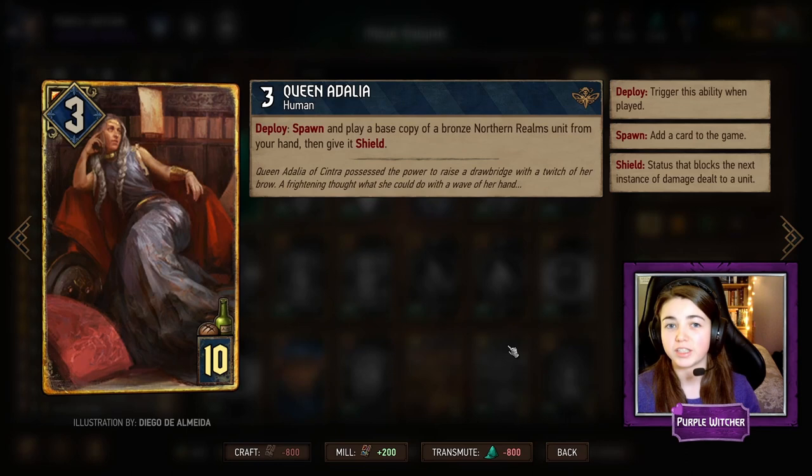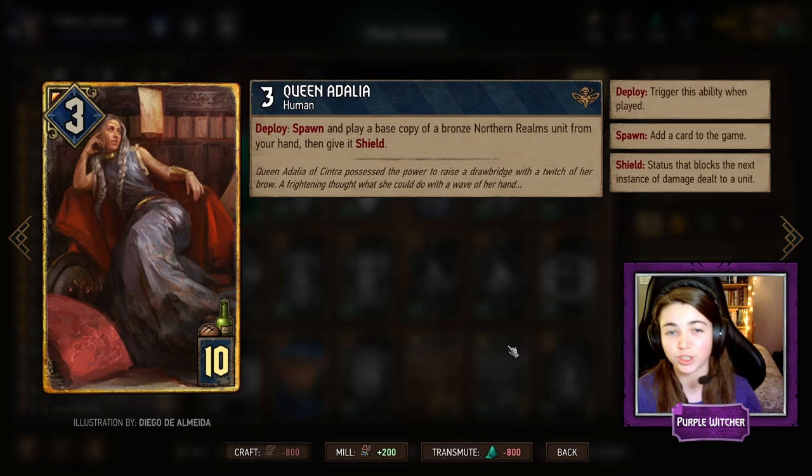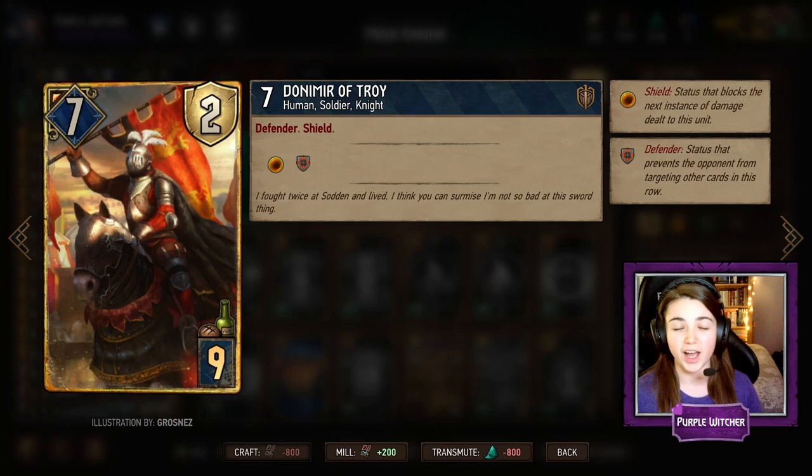Queen Adelaide gives you the opportunity to play a copy of another bronze unit that you already have in your hand and give it shield. This is a very important strategy for round one with the Kerak Frigate, which I will show you very soon.